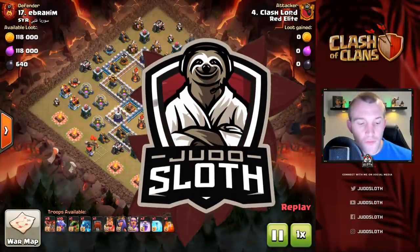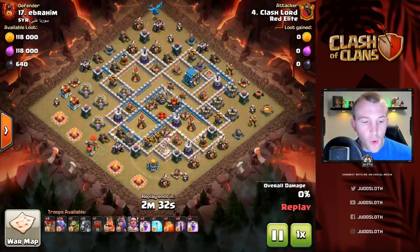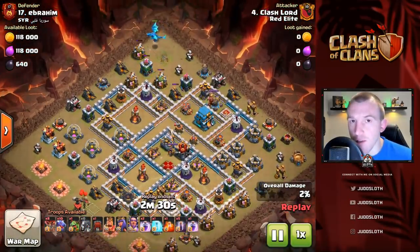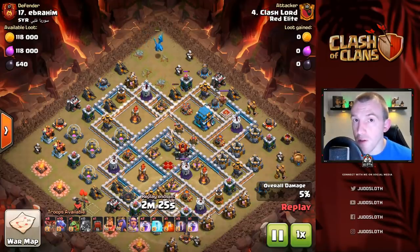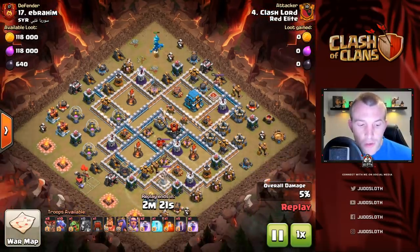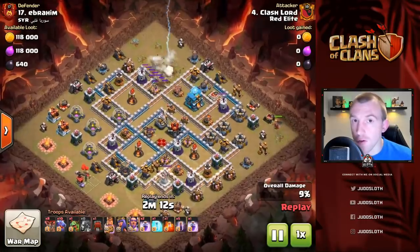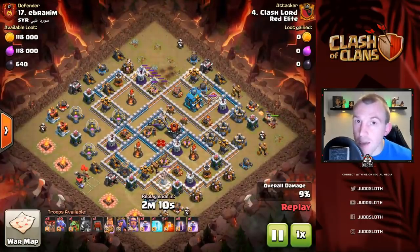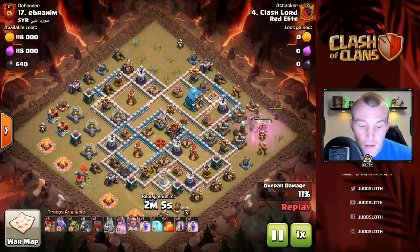Getting into the first attack, we have Clash Lord. First of all, what he is going to do is create a little bit of a funnel with the Electro Dragons. There are basically two methods for using the bat spell: you can use it prior to starting your raid as a kill squad to take out some defenses, or you can use it as your troops are coming through on the back end to help sweep out those defenses. It all depends on what you're trying to get from the base.